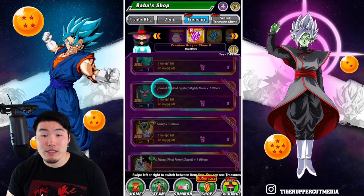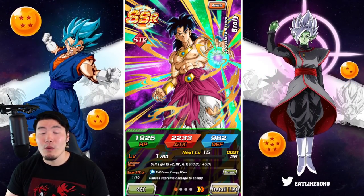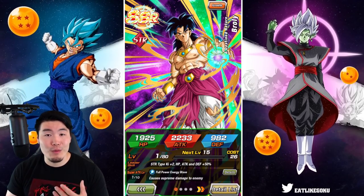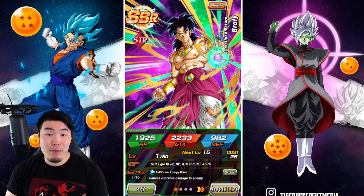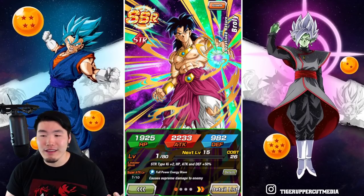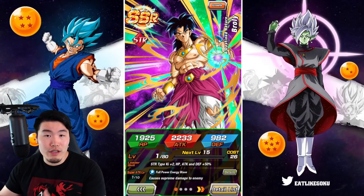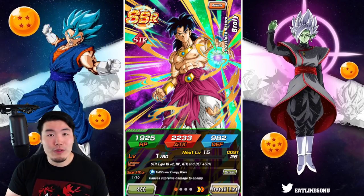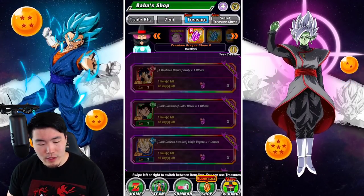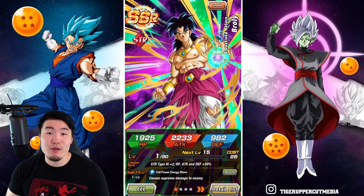A very close second, I would say, is the STR LR Broly. With his Extreme Z Awakening, he is still an absolute monster. I would say the best attack-all unit in the game, and he's just great on so many different events. He's not just a World Tournament Killer now — he's a Super Battle Road Killer. He's just awesome. So if you guys don't have him, this is a close second to Goku and Frieza.